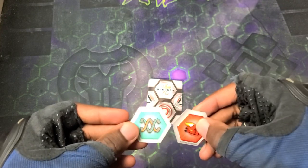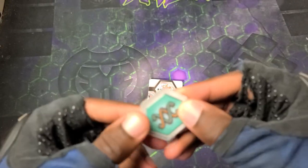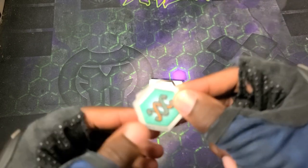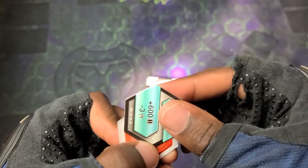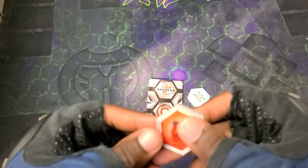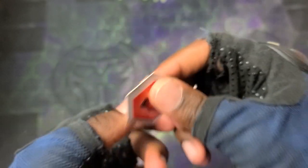We got a Flame Fist and a Helix core. That's really really nice — hopefully it has some pretty good B power with it. This thing definitely has some potential because having that Helix is great: plus 600 minus 3 — that's the best one — and plus 500 minus 1 as well. Both are the best Helixes. Then we got the Flame Fist here: plus 6 for damage. That's a lot of damage.